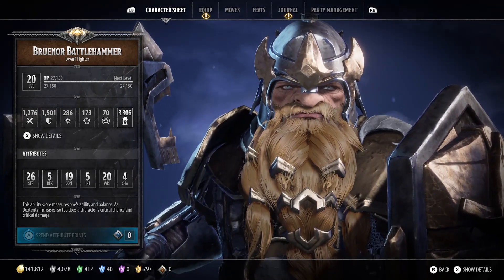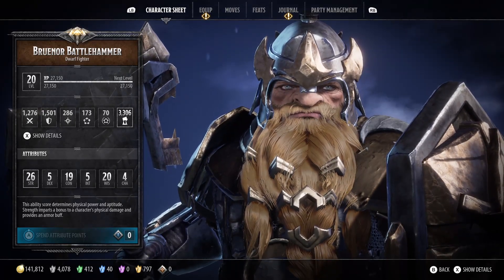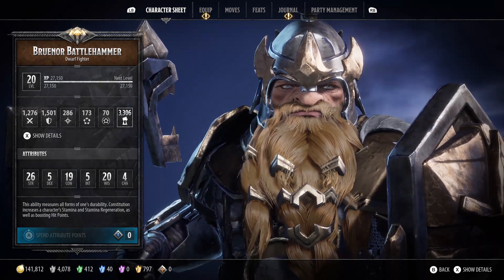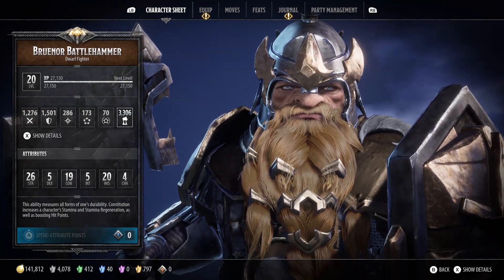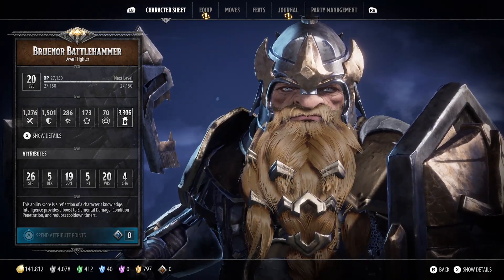If they let me respec points I might actually go into this other build. So the other build — if you want a little bit more offense — you would go max on strength and max on condition, because max on condition gives you a lot of stamina and also gives you the elemental resistance. It wouldn't give you the condition resistance though.